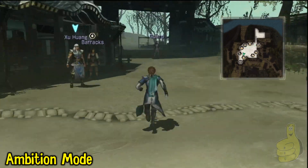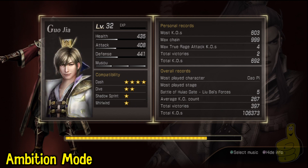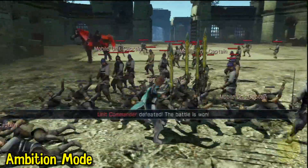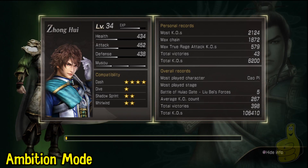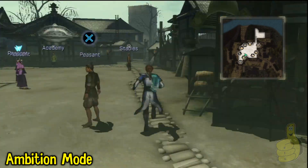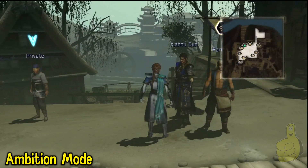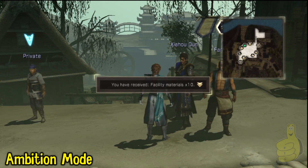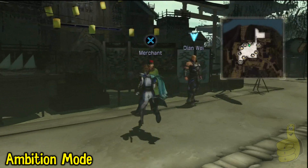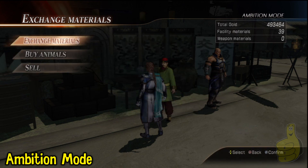Everybody's leveling up — almost got this bad boy maxed out. When you max out everything in your village, you're going to get the Harrier animal, and if you've been doing things right, that should be the last animal if you've already followed my other video to get all the mounts. Boom, just feeding some horses, getting some materials and supplies. Switching out characters is going to give me some materials, which is obviously going to make this a lot faster. Now I'm going to run over here and do the exchange. I know I'm beating a dead horse here, but do not max out your merchant or this is going to take twice as long.